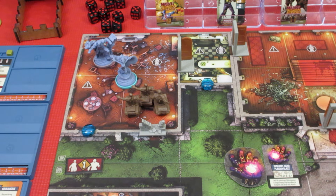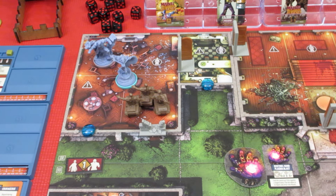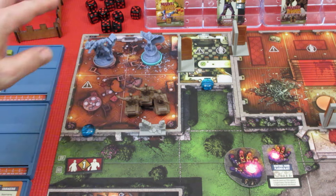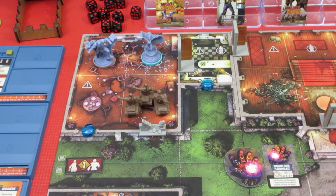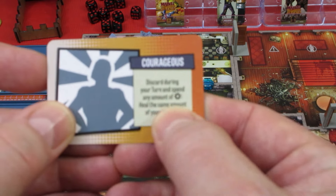She's going to go to full power for rescuing Kalisto — so that's at least something. But we're not going to actually keep Kalisto in the party, because you can only keep one bystander. Storm is at full power. I wonder if she should attack these guys. She also has Courageous — discard during your turn and spend any amount of...